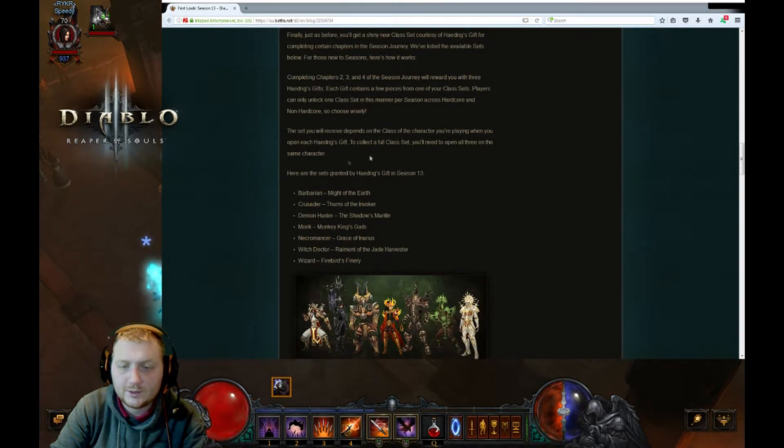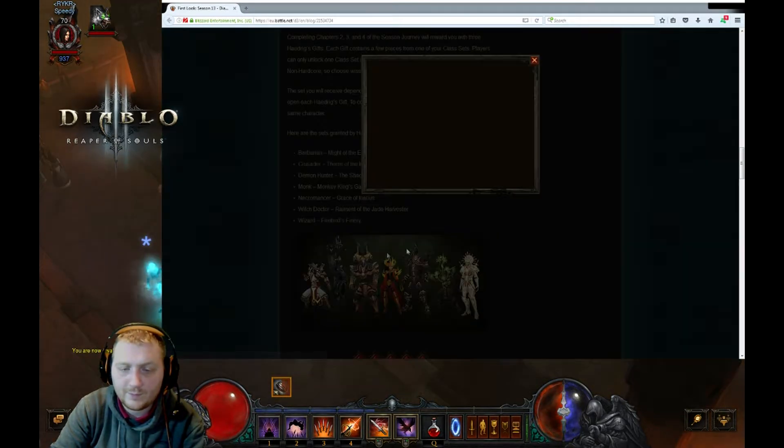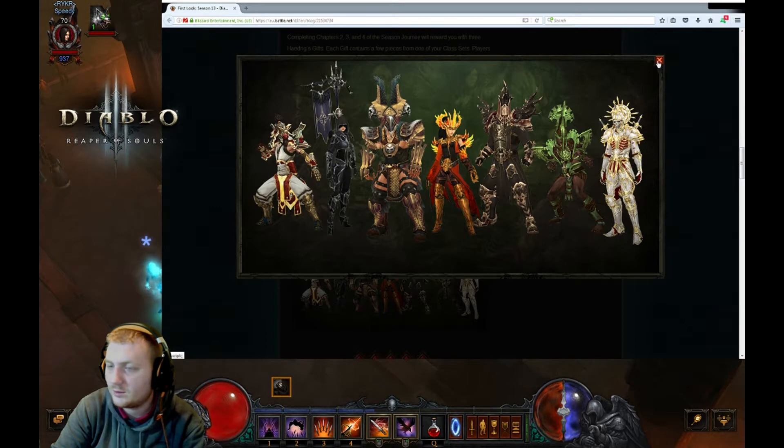Complete the chapters and we're going to have Might of the Earth for Barbarians, Thorns of the Invoker for Crusader, Shadow Mantle for Demon Hunter, Monkey King's Garb, Grace of Inarius, Raiment of the Jade Harvester, and Firebird's Finery. Monkey King's Garb — I'm not 100% sure — that might be Wave of Light. You've got Impale, Band of the Earth which is Leapquake, Firebirds, Jade Harvester which is a good set to start with, and Inarius — which had a bit of a bug last season that topped the leaderboards. Don't know how strong it'll be now.